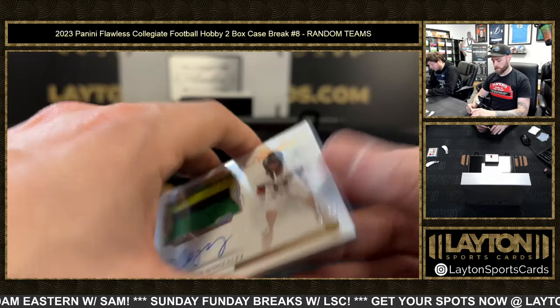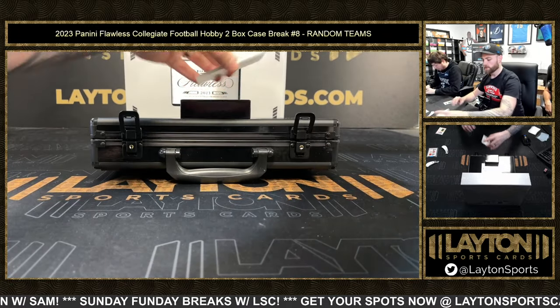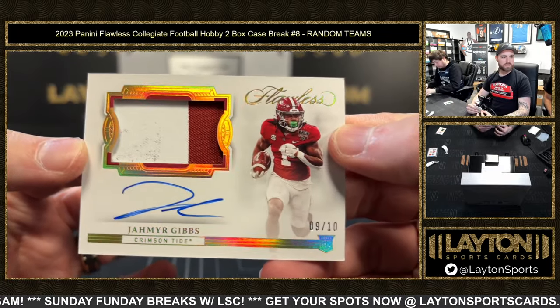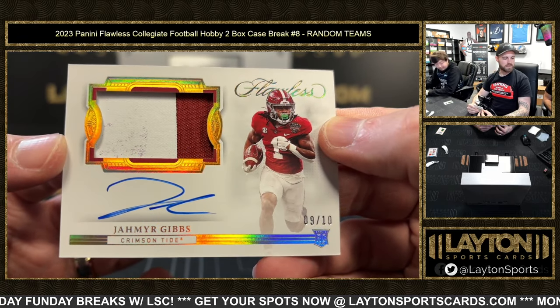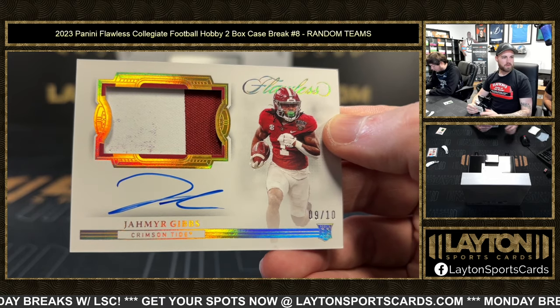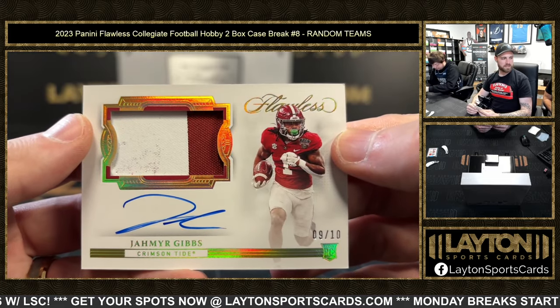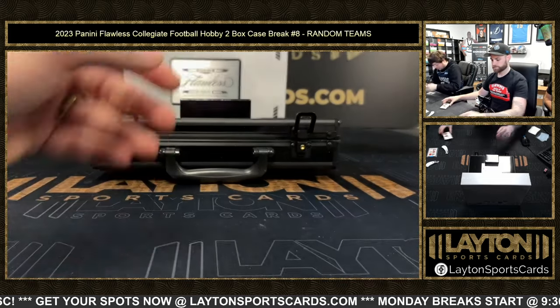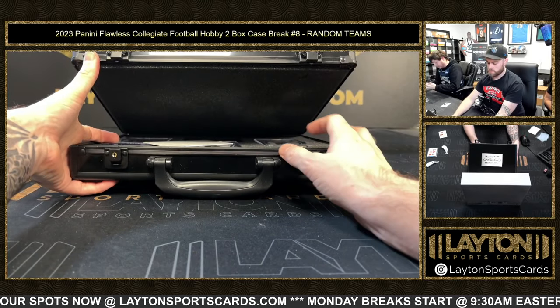Three colored Ducks right there! And Jahmyr Gibbs — nine of ten horizontal RPA, Lions. Thomas O with the Lions — we'll get that mag for you Thomas, that's cool. Congrats Thomas!